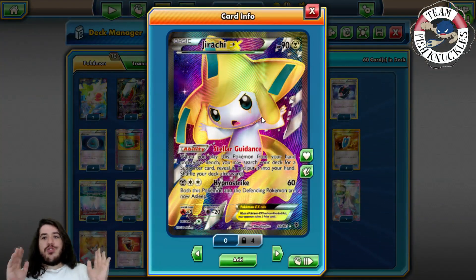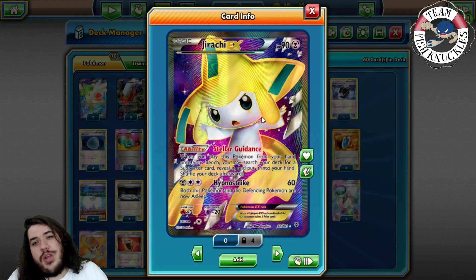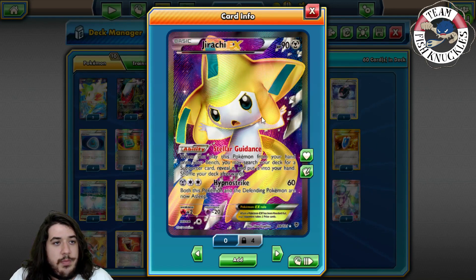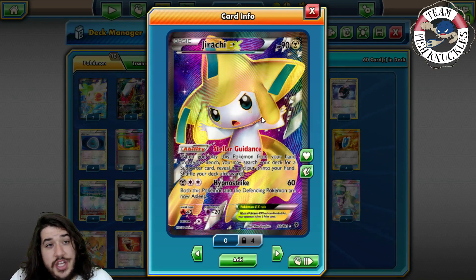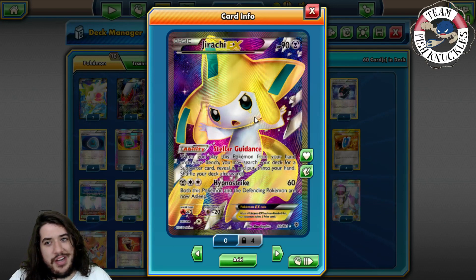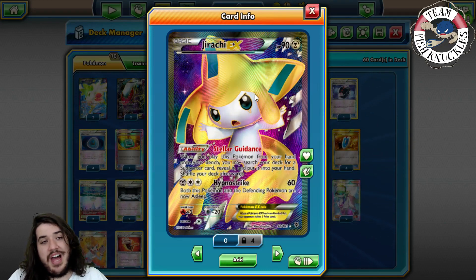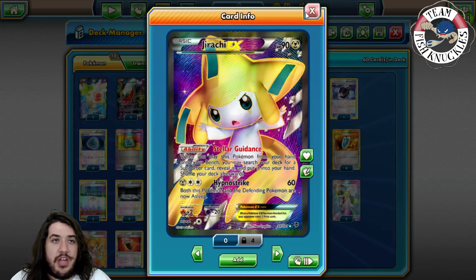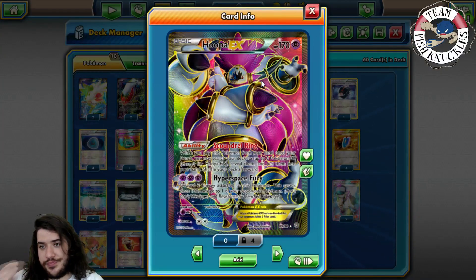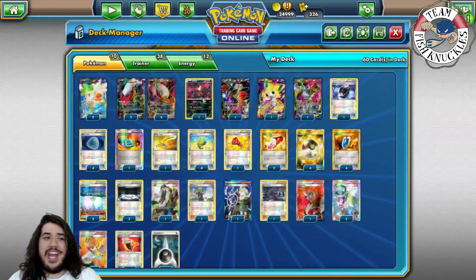Tapu Lele is essentially the same thing as Jirachi but it has a better attack, a GX attack, and more HP - so overall Tapu Lele is just a better card. Sorry Jirachi, you've been great for a long time and one of my favorites, but you will be replaced by Tapu Lele for sure. There's also one Hoopa for the Scoundrel Ring - a fantastic card against EX Pokemon, Shaymins, and whatever else - really good.